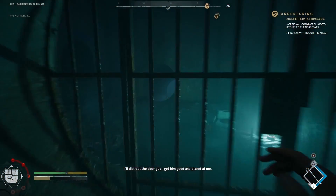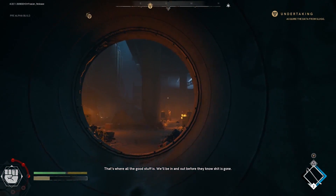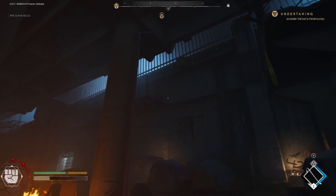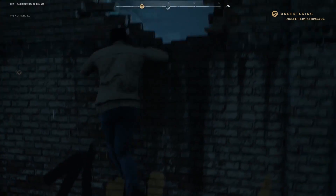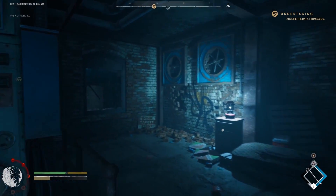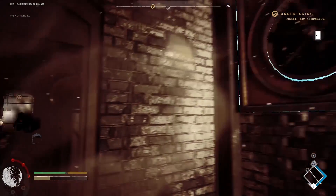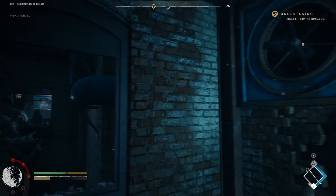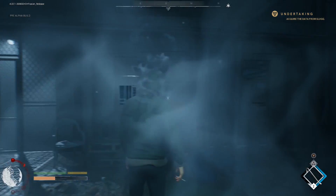We're stuck behind a gate in pursuit of Slug. Depending on the powers you picked at the beginning of the game, you'll have different options for tackling situations like this. If you picked Chiroptor, you could glide over long distances using bat powers. If you went for Mentalism, you could find and move obstacles blocking secret pathways using telekinesis. Here we have Nebulation — mist power — so you can turn into a vampire cloud and float through the air vents.